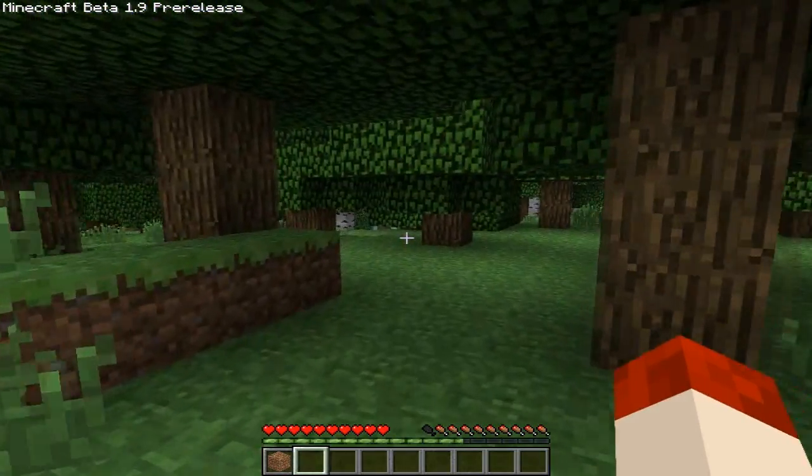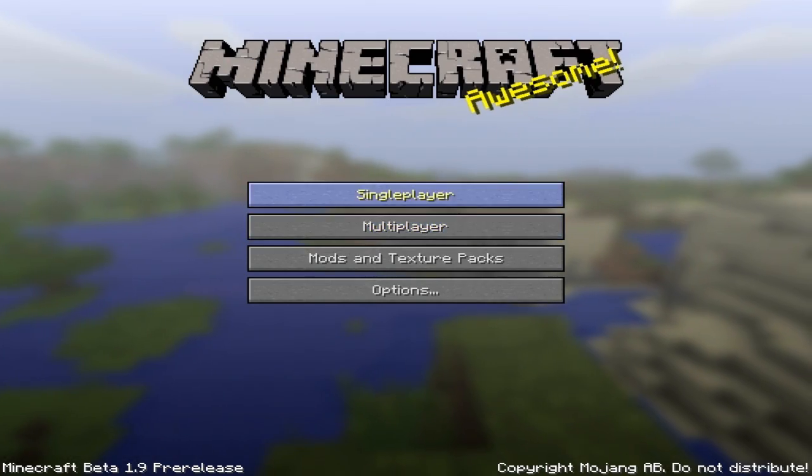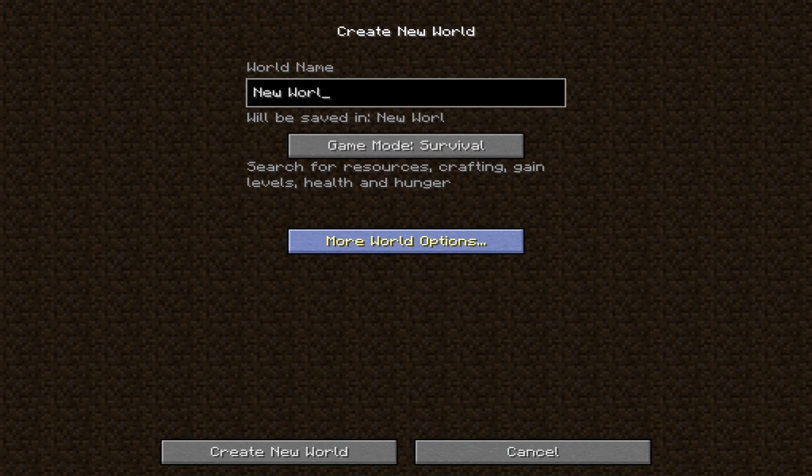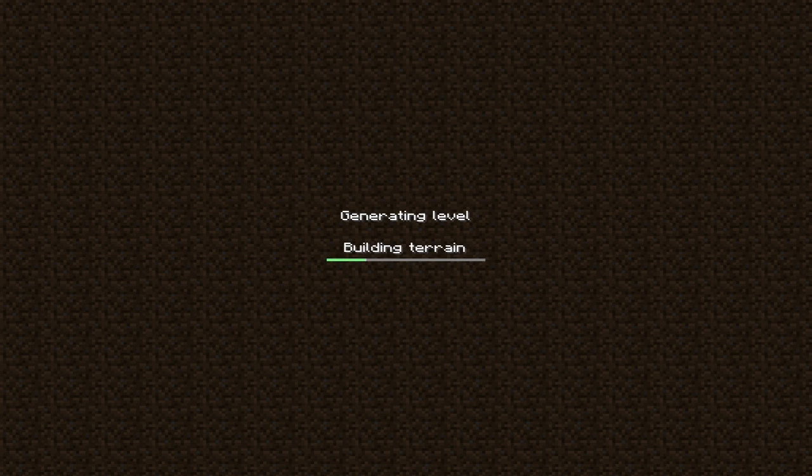For the NPC village, I can't say I found anything. Let's try and go into creative mode. 1.9 testing, game mode creative. There we go. Let's just see what we can find. The creation is actually a little bit faster as well.